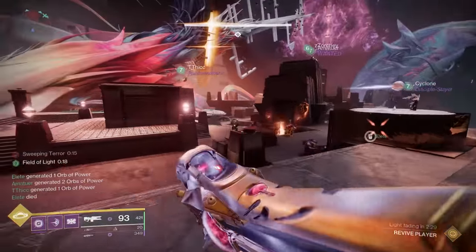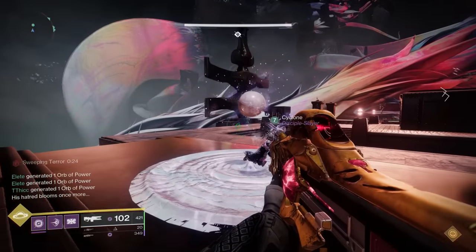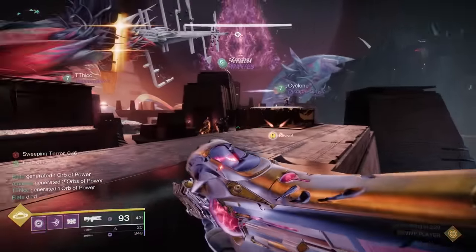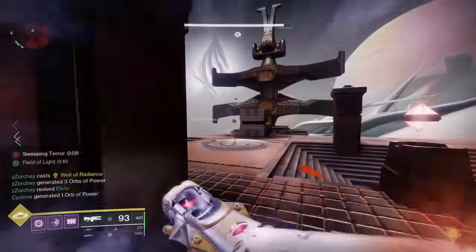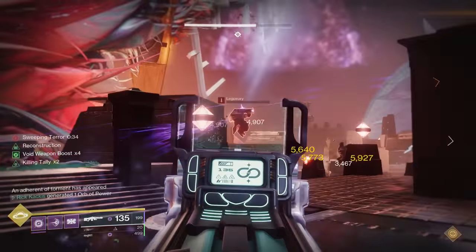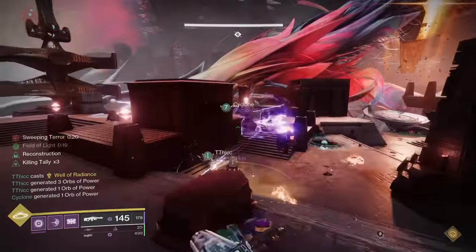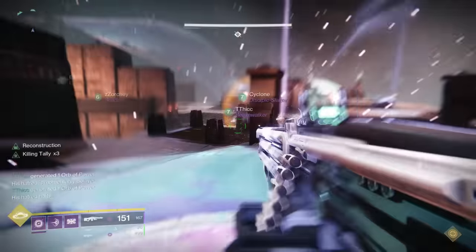Here is the order in which you need to do this — and this is very important because it comes up throughout the entire raid. You need one person standing outside of the aura and the other person inside. The person inside shoots the orb, gets the Field of Light buff, and goes to the next orb location, shoots it, and activates it. Then the person standing outside goes in and gets the buff for themselves. They essentially hopscotch — skipping over their partner's new orb and going to the next orb in the chain. They activate that third one, then the first connector returns to the glowing aura, gets the buff again, and goes to the next location.